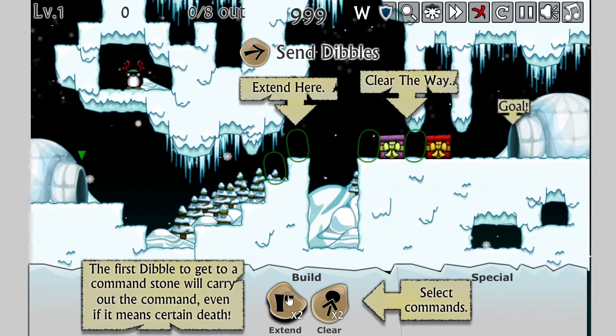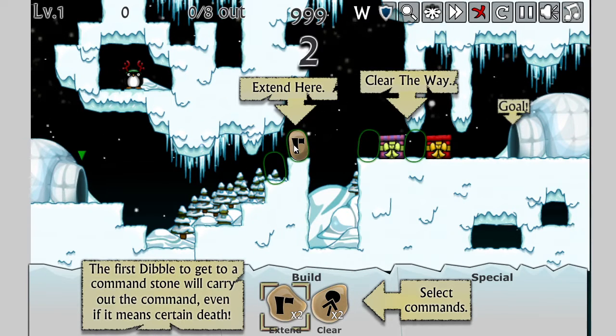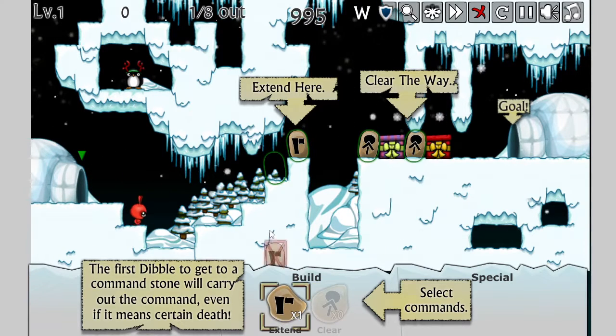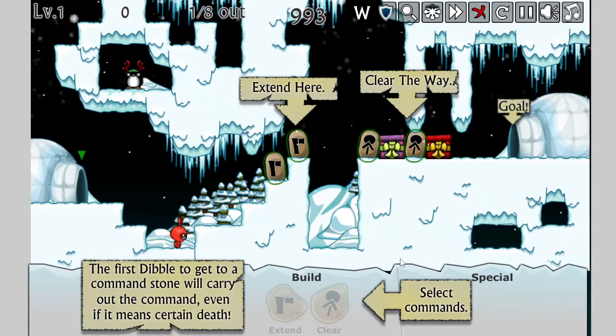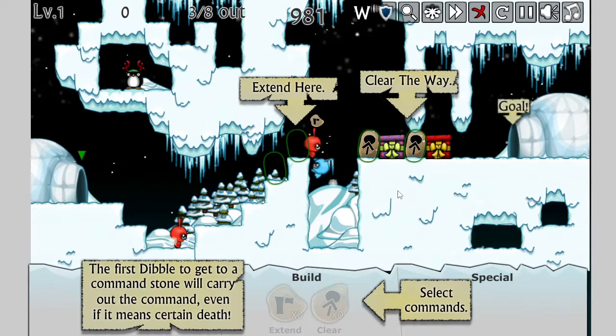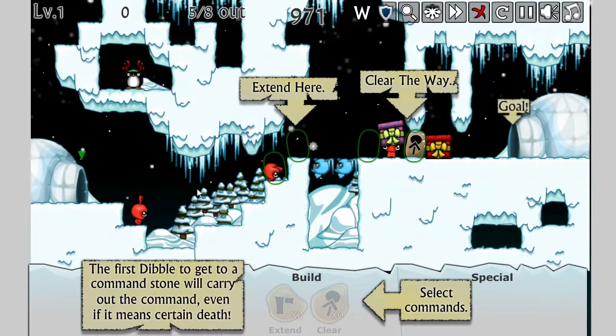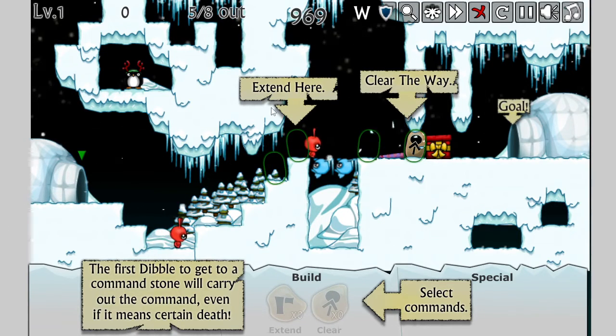Alright. So I need to extend here and clear here. Let's try this out, see what happens. It's definitely a Lemmings sort of thing, right? Alright, got it. So definitely a Lemmings thing. That's fun. It's a nice little tutorial level. The title screen made me think the edges were going to work, but it looks like this is actually cropped a little bit.